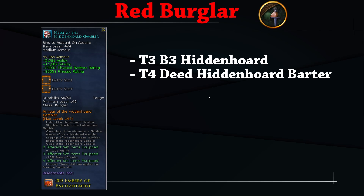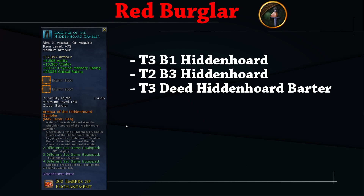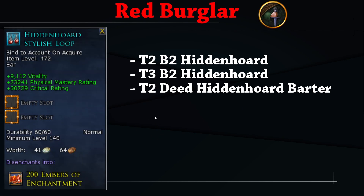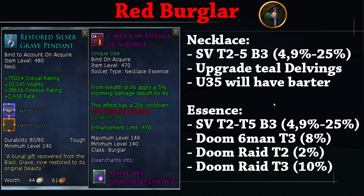For Red Burglar, you want the four-set from Blue for the Exposed Throat Bleed and the three-set from Red for 10% melee damage. Recommended: Blue helm, Red shoulders, Blue cloak, Blue chest, Red gloves, Blue leggings for the four-set, and Red boots for the Red three-set. For earrings, the Hidden Horde Stylish Loop. For rings, the Tact Mitigation memorable ring. For bracelet, the high crit nickel grave band from SV boss three — Update 35 will bring an ember barter for these.